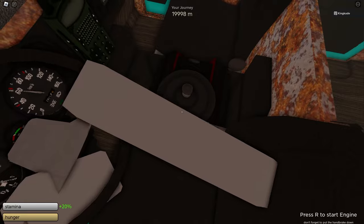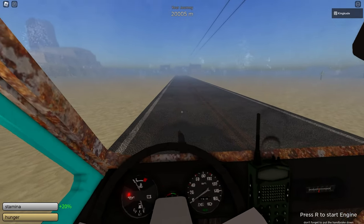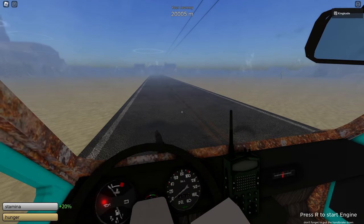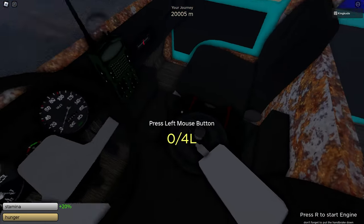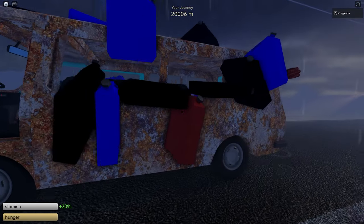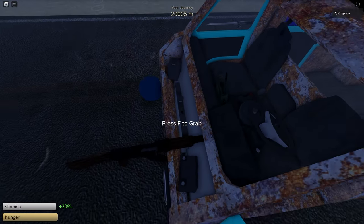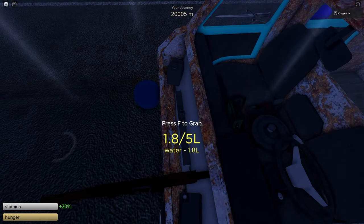We're now at 20,000 meters and I just remembered another downside — you run out of oil really fast. We made it less than 2,000 meters and we're already out of oil. This was max 4 out of 4 oil and we're already out, so you need to make sure you have tons of oil tanks for this. Let's check the radiator — we actually still have quite a bit of water, which is pretty surprising.